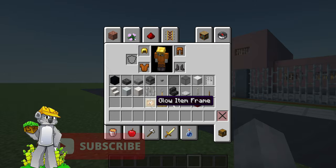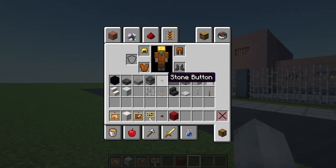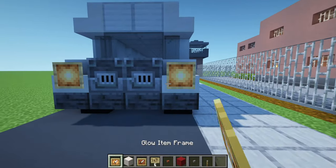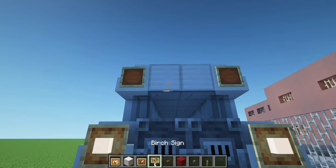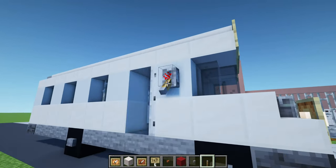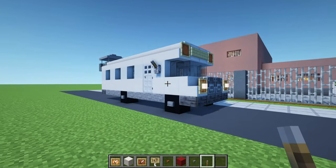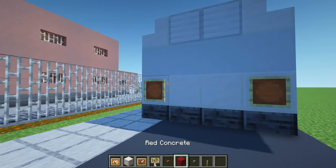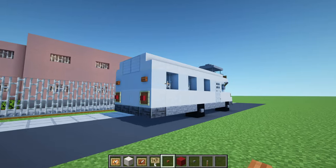For the outside of the bus we'll need glow item frames, block of quartz, regular item frames, birch signs, an acacia button, red concrete, stone buttons, and a leather. Place glow item frames in front of the front two forward-facing quartz stairs with block of quartz inside them, regular item frames in front of the sideways stairs, and birch signs in front of the block of iron. Place a leather next to the door as a wing mirror — consider placing one on the opposite side too. At the back, place a pair of item frames with red concrete inside and acacia buttons above.